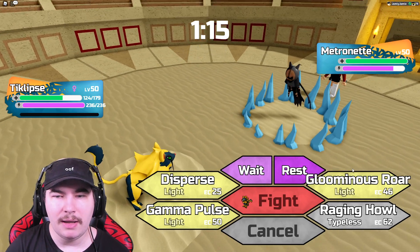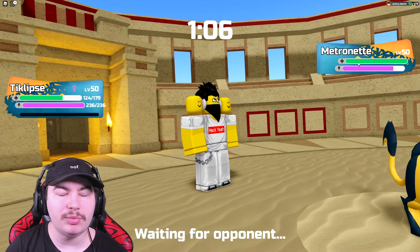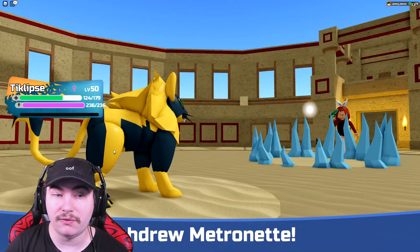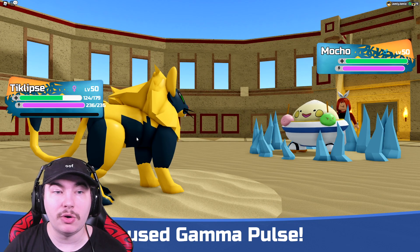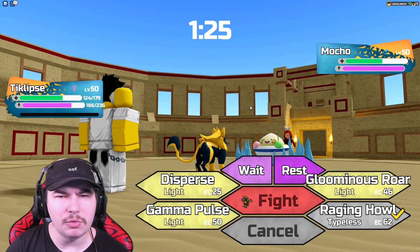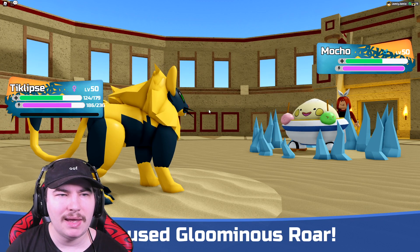I want to go for Gamma Pulse here, just in case the Umbrat comes back out. I think Luminous Raw hits a little bit harder. Nice play that they didn't go for the Dark Surge — I have Eclipse. This is a really old Eclipse, so I'm not going to show you the set because I don't want people using this one. The only reason I brought it is because it's really good to pair with Cosmiora, especially the Unleashed one.